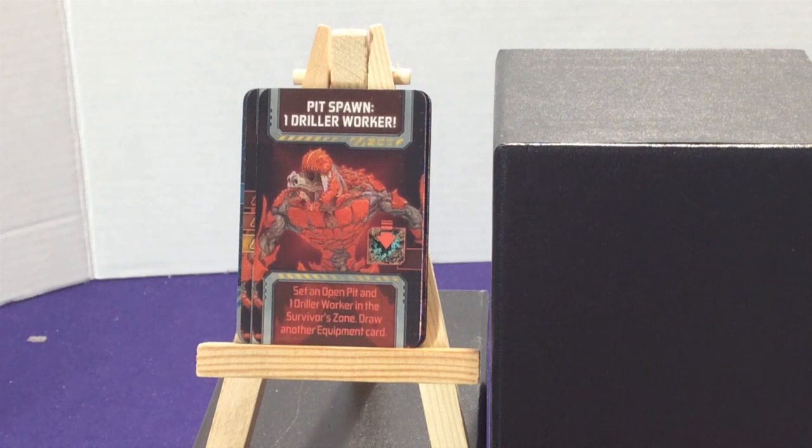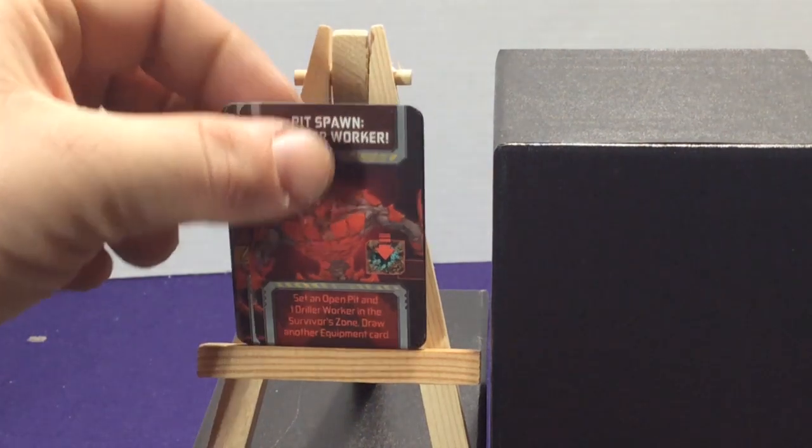These surprise cards mean when you're searching for a weapon, you might accidentally rustle something up and spawn one of the drillers elsewhere. Luckily they only appear on a pit somewhere else, not on top of you. It's still not ideal since it gives them an extra unit, but you do draw another equipment card anyway, so it's not a completely wasted action.